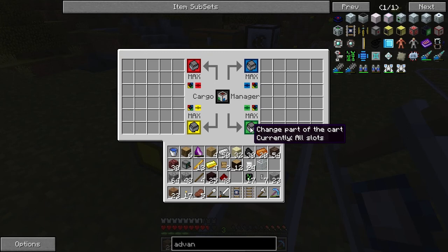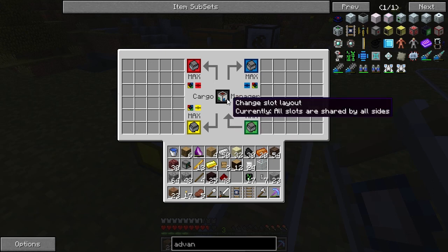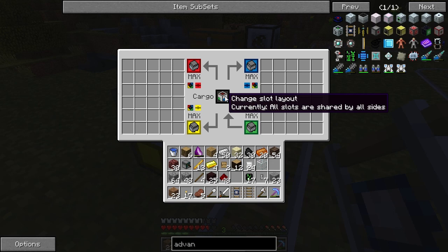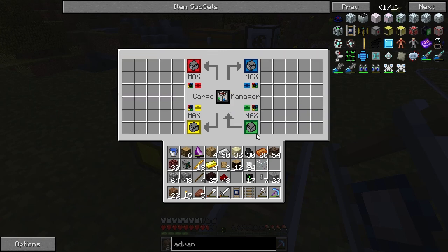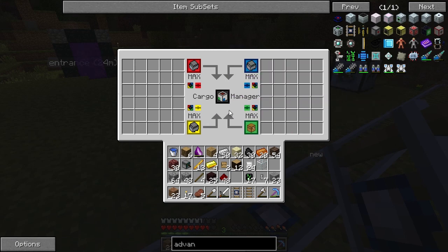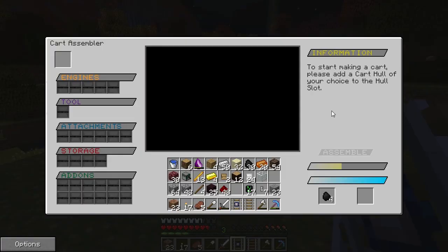We need to set it so transfer goes from the cart. Currently all slots are shared by all sides. Let's set it so there's as much storage as possible — storage slots, from the cart. This should work. I don't want any other operations, I want it all going in here. This guy will be running on solar energy so we won't have to put in fuel, and he'll pick up saplings on his own.